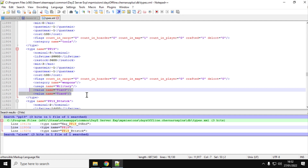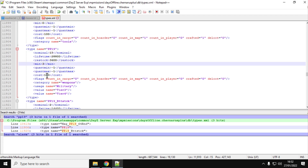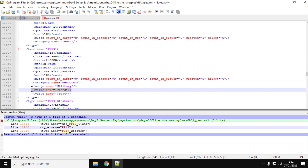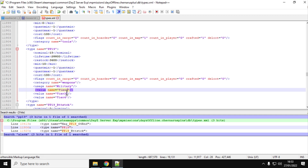If you want to add more in, all you've got to do is increase the nominal - go up to, say, 15, and then remember to increase your minimum as well, so let's put that up to 10. You may also want to consider adding another tier value, say tier 2, so it will spawn in just a bit in from the coast at military bases, to spread it around a bit.